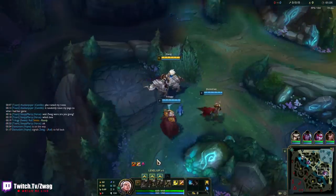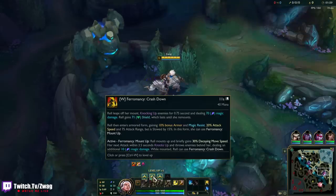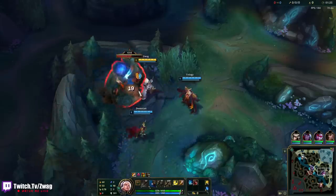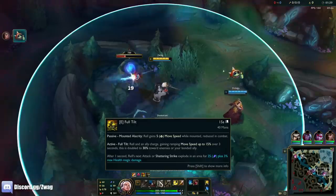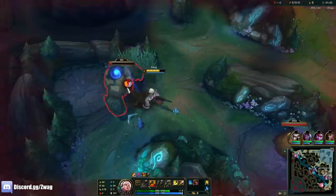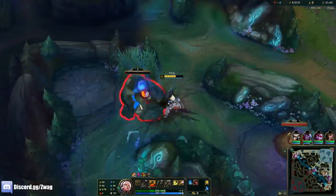Her passive now steals armor and magic resist. Her Q now stuns but it's a lot slower. Her W now gives her attack speed and attack range — I don't know if it gave attack range before but I don't remember it giving attack speed. Her E now charges up move speed and then hits for max health on your next attack after charging. The ult still pulls people in but she doesn't have the tether anymore.